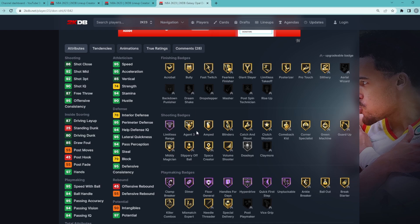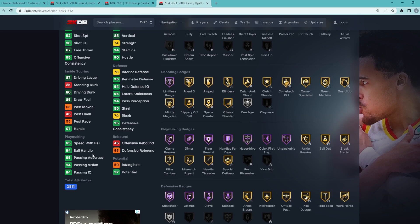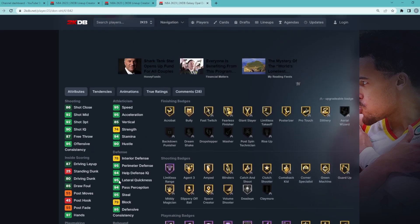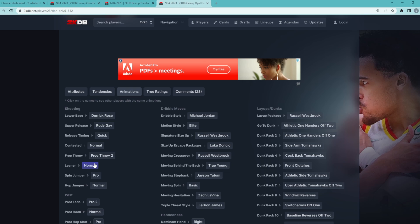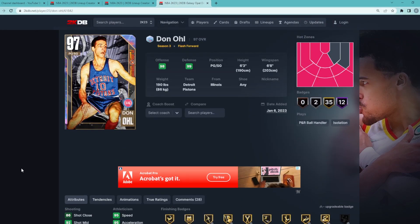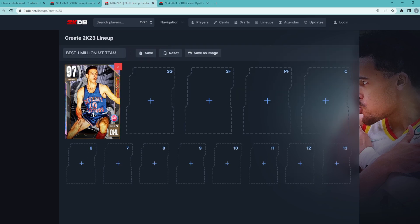Shooting badges wise, he's got Hall of Fame Limitless Range and tons of good shooting badges on gold. Playmaking wise, he's got a 94 ball handle, 95 speed with ball, and Hall of Fame Clamp Breaker, Dimer, Floor General, Hyperdrive, Handles for Days, Quick First Step, and Unpluckable as well. He's got some amazing Hall of Fame playmaking badges, but where this card gets really elite is the animation screen. His jump shot is super nice — Derek Rose base, Rudy Gay upper, both great on quick timing, so a super fast jump shot that's going to be very easy to green. He's got the Michael Jordan dribble style, the Russell Westbrook size up, which is really nice for getting to the basket, and the normal leaner as well. He's got amazing dunk animations including the front clutches. All around for about 125,000 MT, he is our starting point guard.